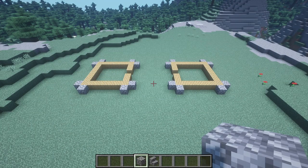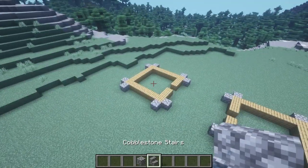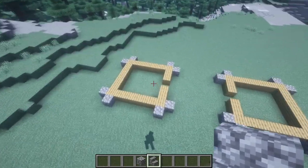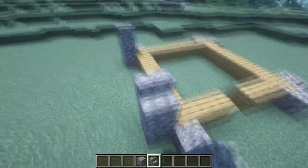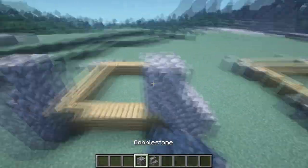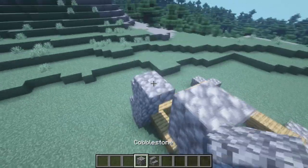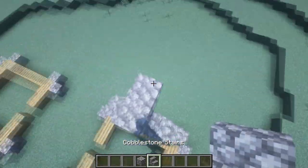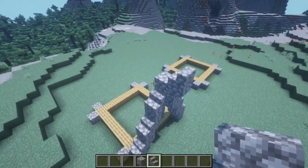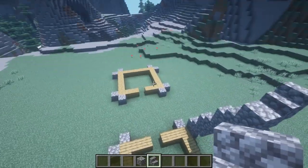After we successfully copy the blocks from the starting layout screen, we're going to create a roof frame using cobblestone and cobblestone stairs, so just please follow my steps. Now repeat this frame to all sides of this house, on this side as well.